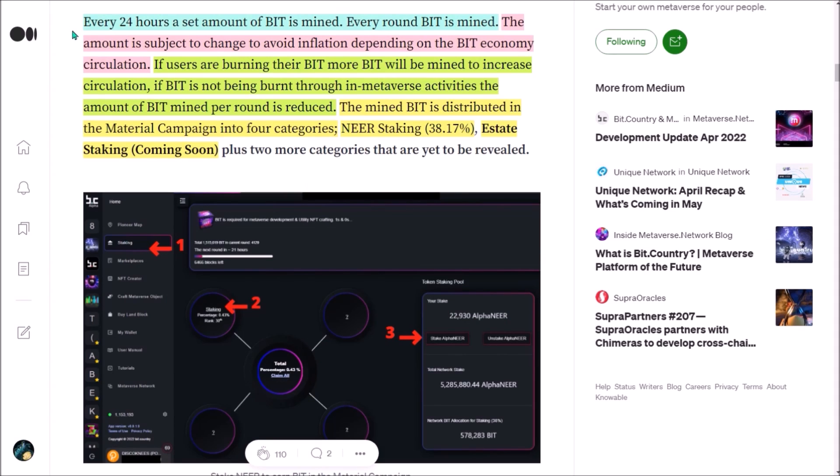Every 24 hours a set amount of BID tokens is mined. The amount is subject to change to avoid inflation and will depend on the overall amount of BID in circulation. So if users burn their BID, then more BID will be mined to increase BID circulation, and if not much BID is being burned through in-metaverse activities, the amount of BID mined per round will be reduced.